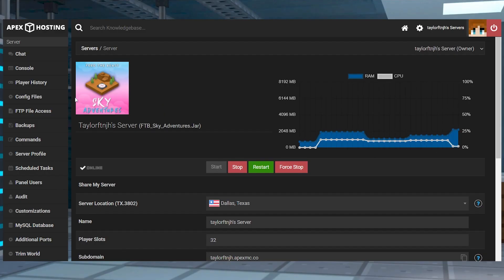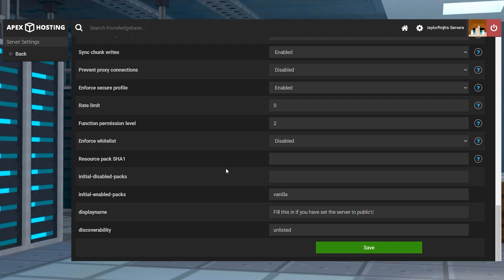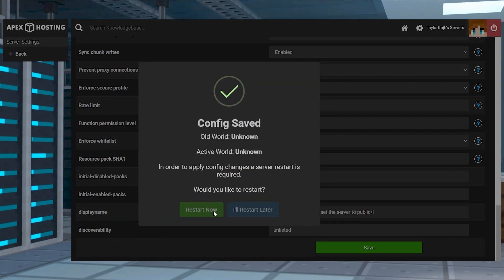To fix this, go back into the config files and server settings from earlier, and make sure that the level type is set to void. After entering that level type, press the save button, generate a new world, and then restart the server.